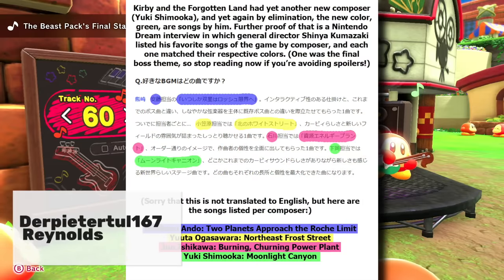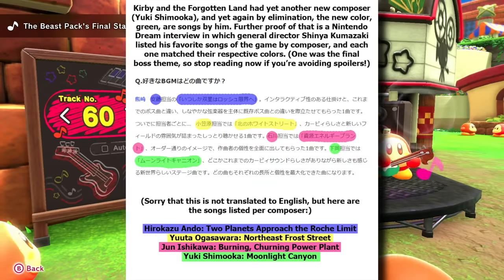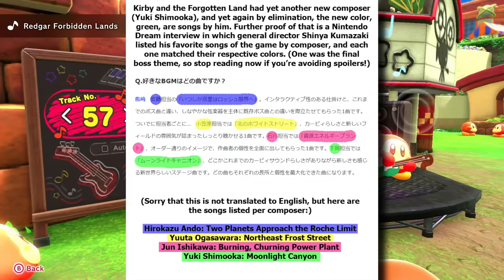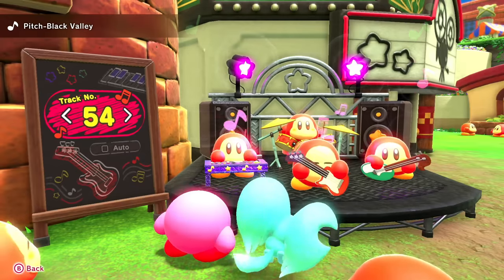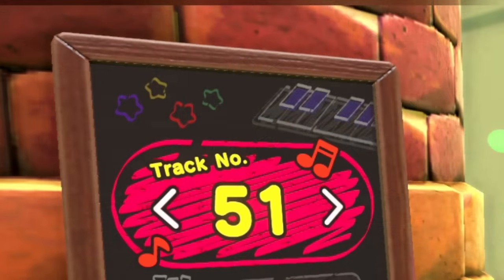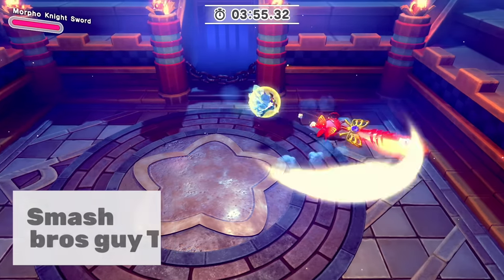It gets even crazier - the Waddle Dee Band has different colored music notes depending on the song, and it's not random. In past games like Triple Deluxe and Planet Robobot, different music note colors represented different composers. For The Forgotten Land: Hirokazu Ando did 'Two Planets Approach the Roche Limit' in blue; Yuta Ogasawara did 'Northeast Frost Road' in yellow; Jun Ishikawa did 'Burning, Churning Power Plant' in pink; and Yuki Shimooka did 'Moonlight Canyon' in green. You can even see this on the chalkboard sign beside them, which has four colored stars matching each composer.